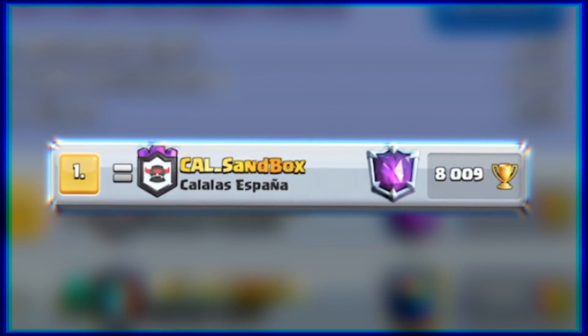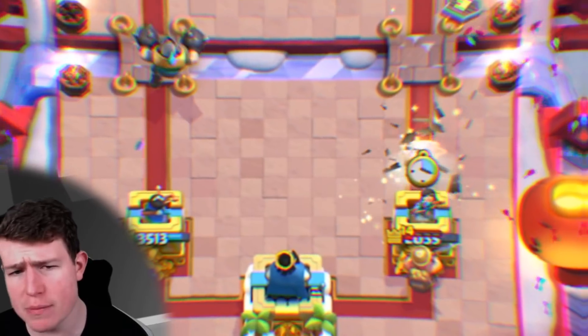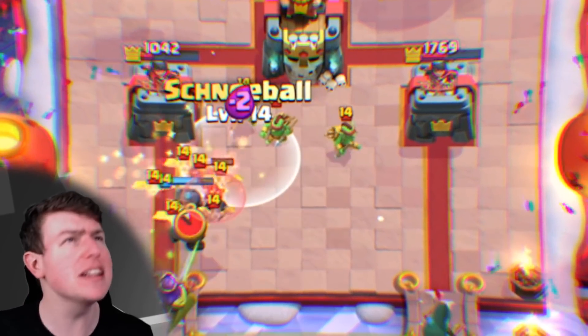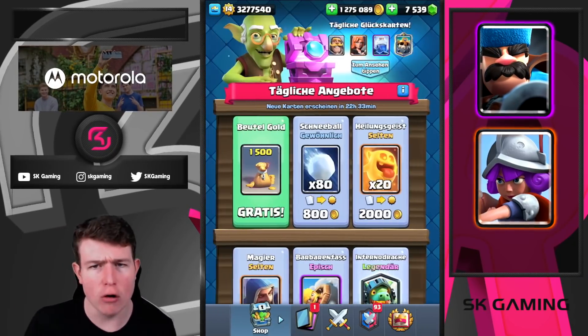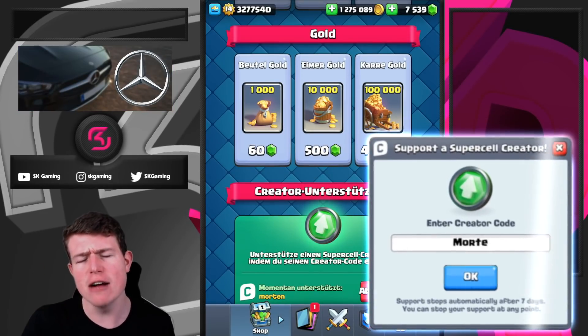Hey, what is up guys? Today's video we will take a look at the first deck which reached 8,000 Trophies this year. It's a really solid deck with Mega Knight and Dark Prince for defensive kill abilities, then Ram Rider and Bandit for bridge spam, Electro Spirit plus Snowball to kill minion hordes, the Archer Queen as one of the best cards in Clash Royale history, and Lightning to kill opponent's Archer Queens. If you don't have Archer Queen unlocked, Hunter and Musketeer also work really well. Let's dive into the games!